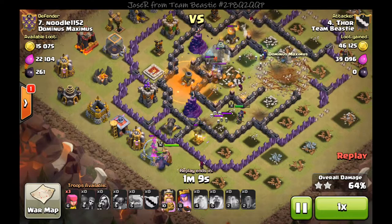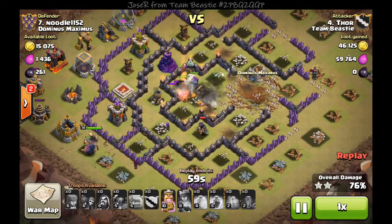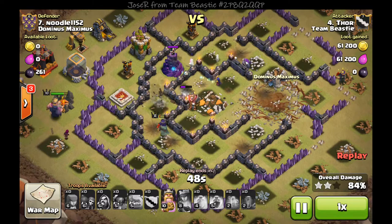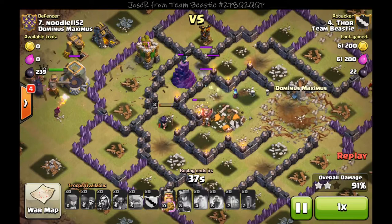I have a PEKKA and my king going off on the bottom left along with the wizard — king and PEKKA are tanking. My queen almost went down so I used her cloak. I have a golem in the center with the witch and a wizard. She takes out a mortar, barely hanging on, takes out that tile, hits the air defense, and then finally goes down.